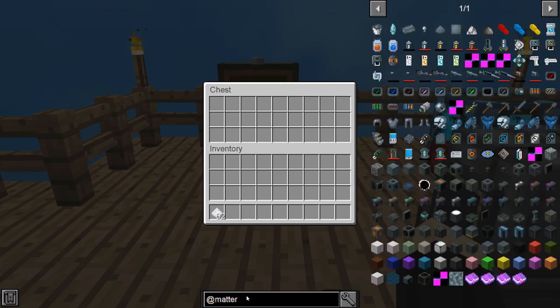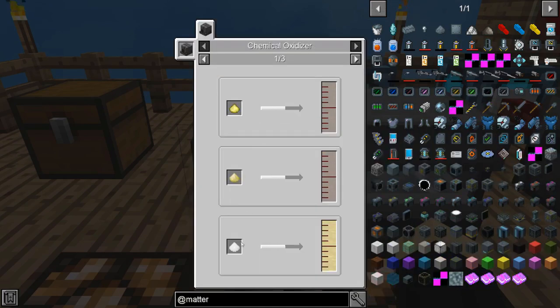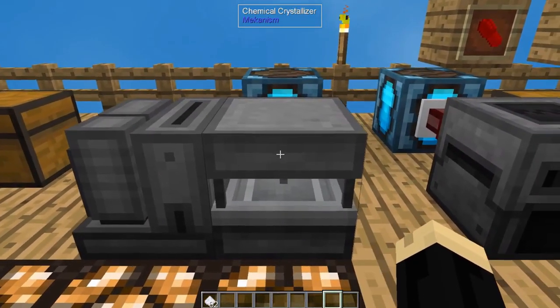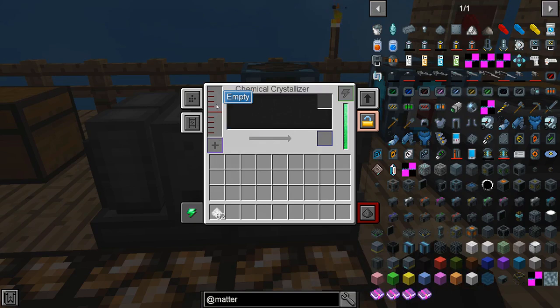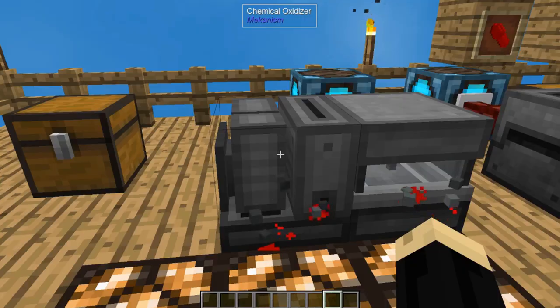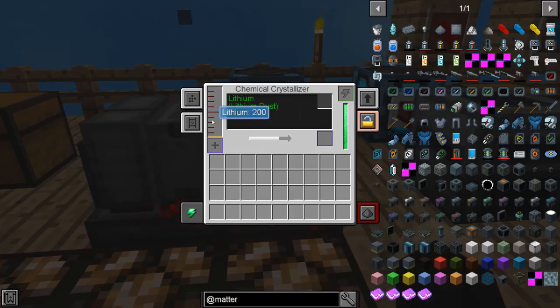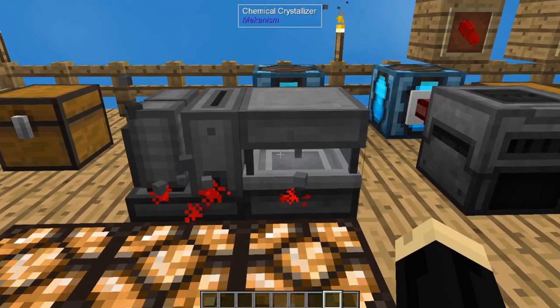Now we need to turn it into something a little more useful. The chemical oxidizer is first — it's going to convert the lithium dust into liquid lithium. That then feeds into our chemical crystallizer. If you set them next to each other, it'll go automatically — you do not have to connect them with any type of piping. It's going to convert that liquid lithium into the type of lithium we need to make our pills. I'm going to stick our lithium dust in here and it is creating liquid lithium, which is being converted into lithium dust from the Mekanism mod. This lithium dust is from nuclear craft, so it converts it from one into the other.